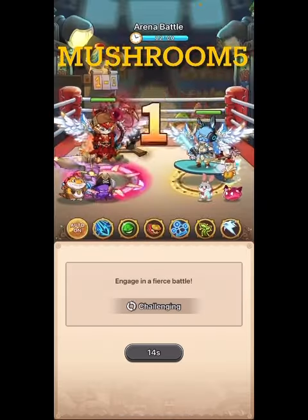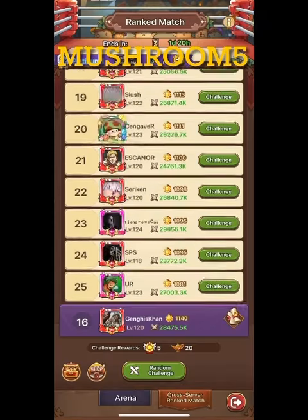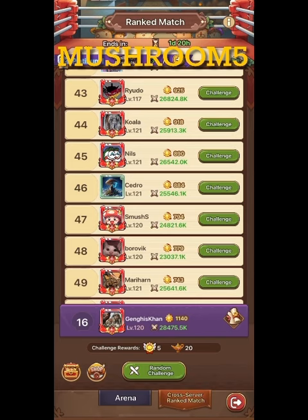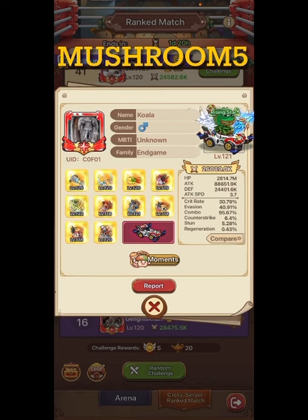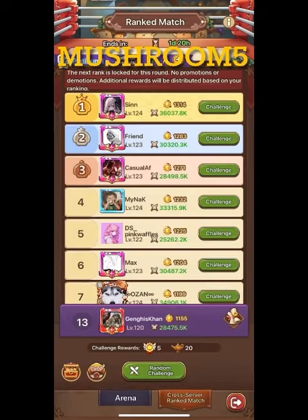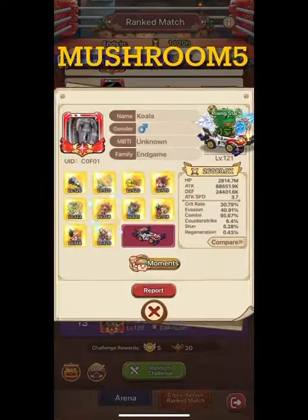We're at the sixth bottom guy now — I'm not even scouting them much because other people have probably already bumped them down. I have three attacks left so let's look at them a little. This guy is jack of all trades — evasion, combo, crit rate, a bit of counter. We already fought him. Koala has very high combo and low crit rate — we're going to fight him. When crit is low it's basically a disaster for you.